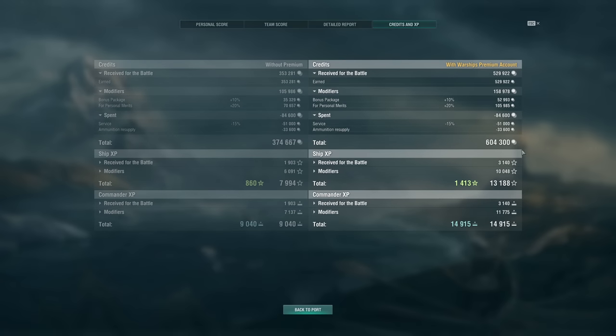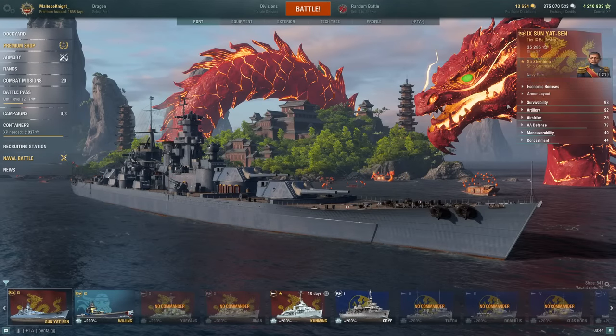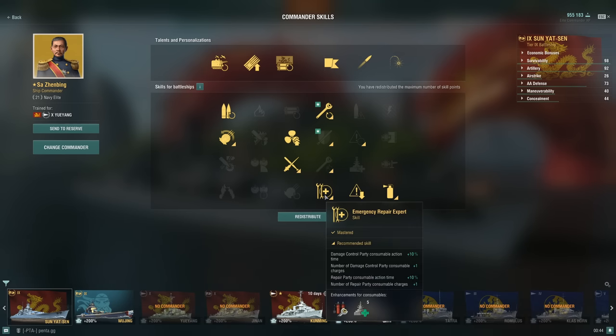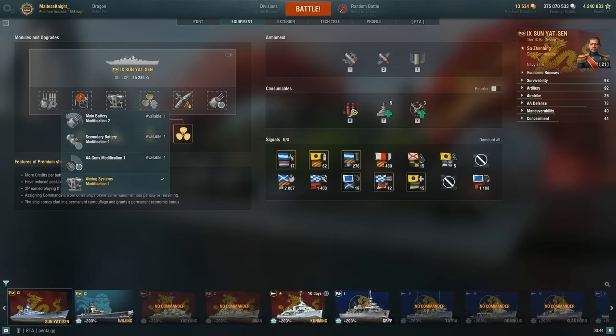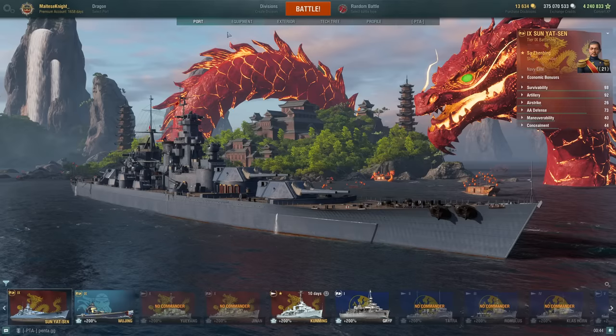604,000 credits, 13k XP, 14,000 commander XP. For the captain build recap: Emergency Repair Expert, Gun Feeder, Grease the Gears, Brisk, Adrenaline Rush, Concealment Expert, Fire Prevention Expert, Emergency Repair Expert. Equipment: Main Battery Mod 3, Concealment System Mod 1, Prop Mod 1, Aiming System Mod 1, Damage Control System Mod 1, and Main Armaments Mod 1.